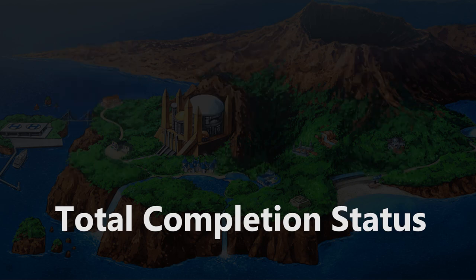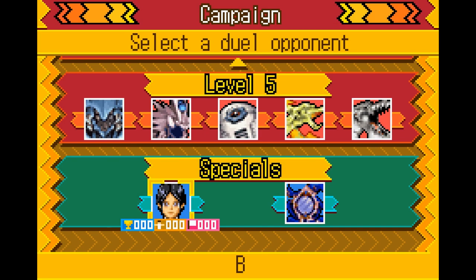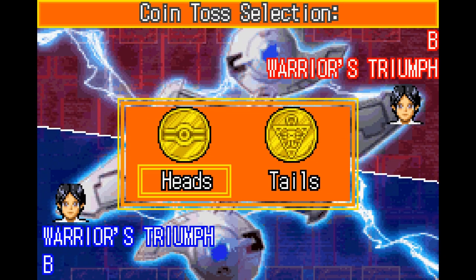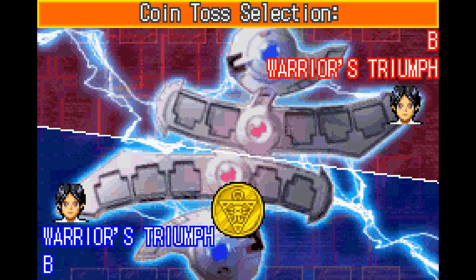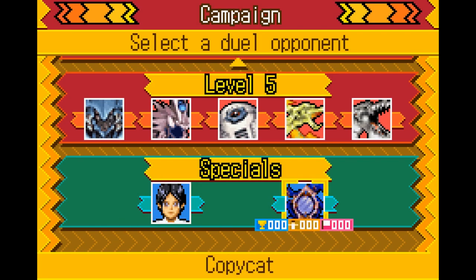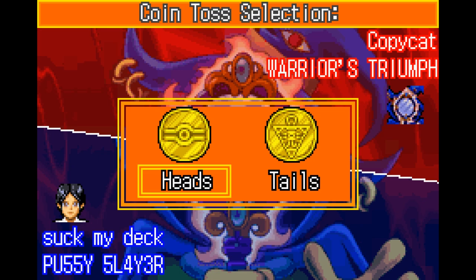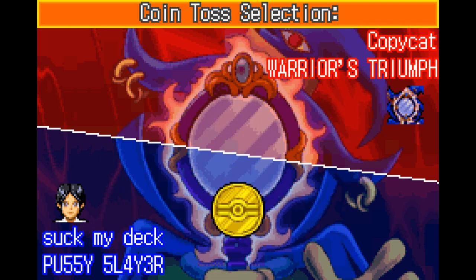The last 2 duelists are listed under the special tier, and are unlocked at 90 and 95%. The first of which is yourself, and uses an identical deck list to the one you're playing them with. The last of which is Copycat, which calls on your pre-saved deck recipes in order to give them a specific deck — presumably to allow people to test matchups without having friends.